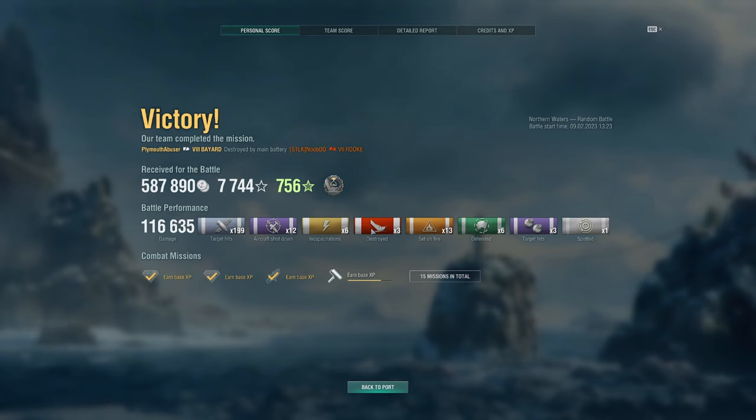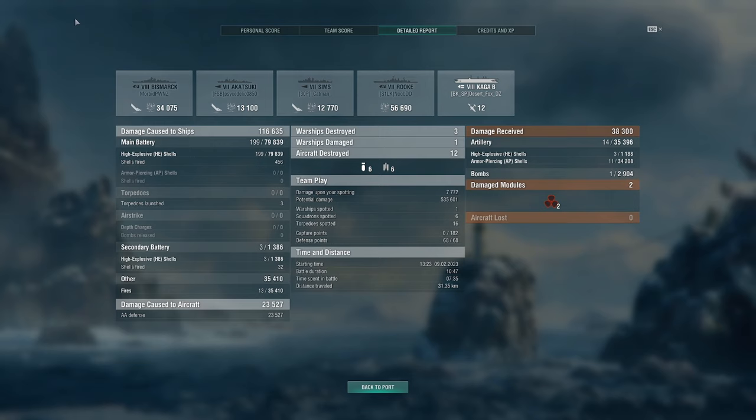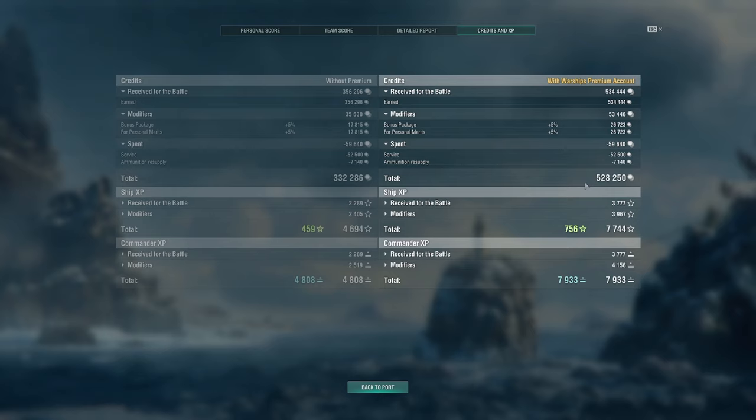Not bad overall. We got top of the team, 2.2k base XP. In the detailed report: 34k on the Bismarck, 13k on the Akatsuki, 12k on the Sims, and 56k on the Rook. We took most of our damage from the Rook and the Bismarck. We did 79k damage from guns and 35k damage from fires — pretty good. You can use AP on broadsides but we didn't really have too many close-range broadsides. We have 528,000 credits, 7.7k XP, and 7.9k Commander XP.